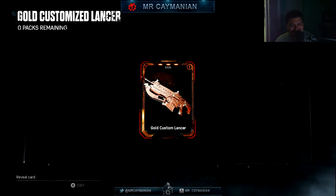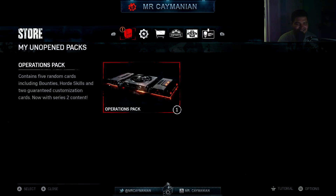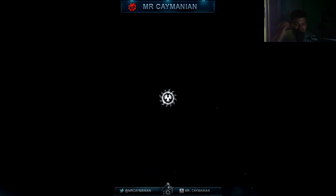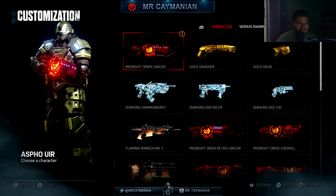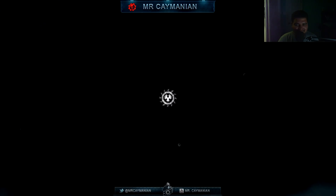Bro, that looks sexy — just look at that beast with the orange tip, decked out gold weapon skin.